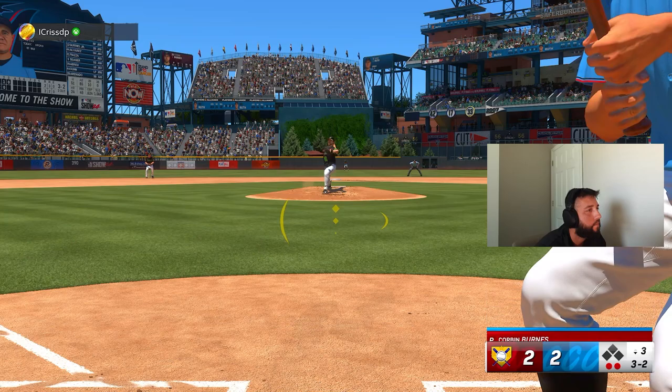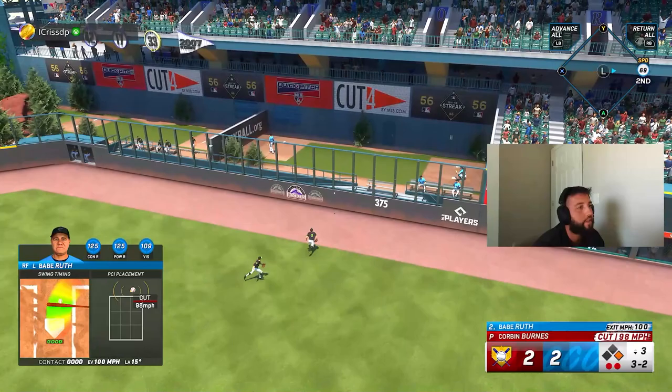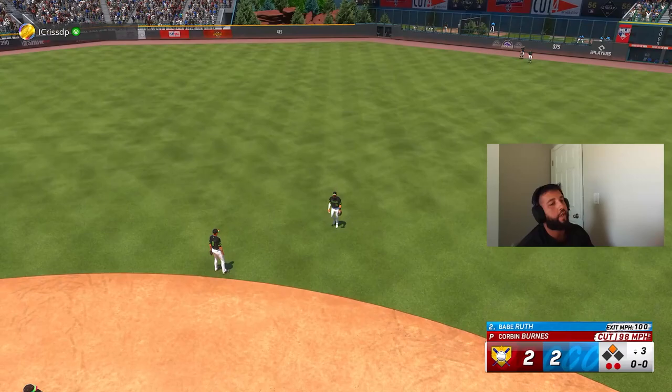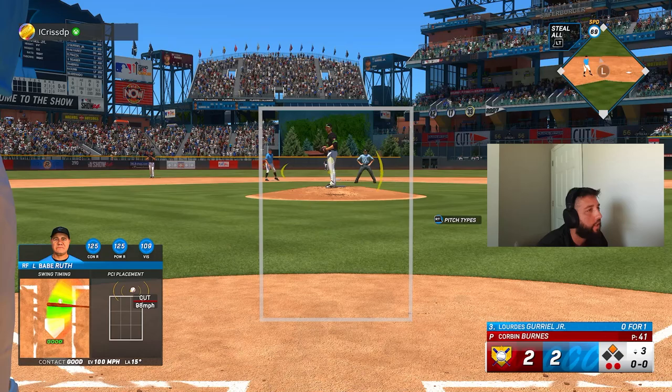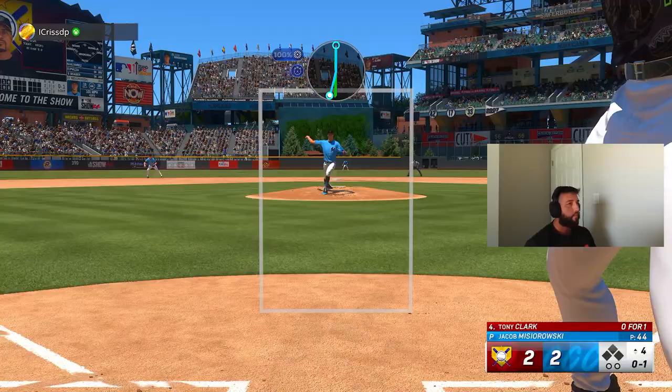Like, I don't know what else to do, man. That's a good swing, just right at him — what am I supposed to do? All right, that's gonna be a double, runner in scoring position. That brings the pitching clutch out, which is way lower than his 99, and we have way higher clutch in our contact — so this is good for Gurriel. He went right back to the same pitch I just pulled foul; I should have known. One down.